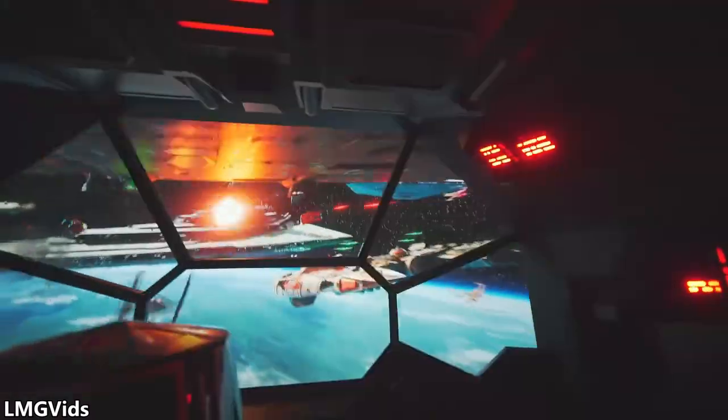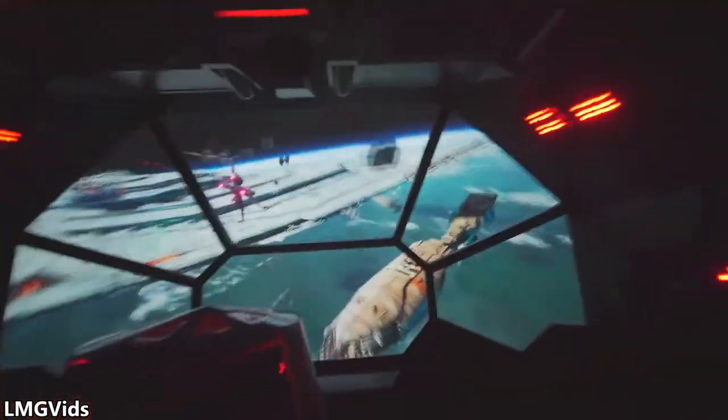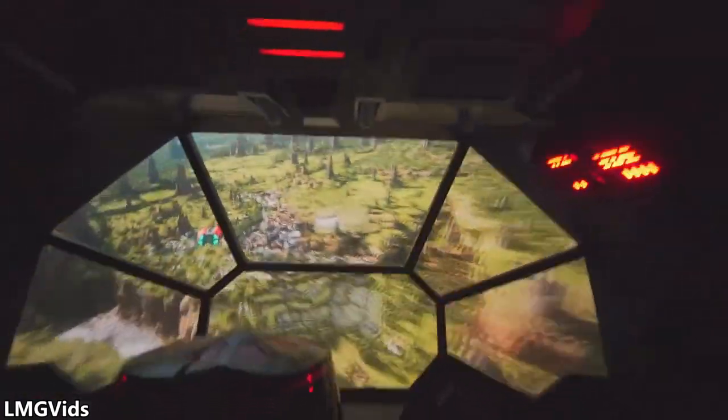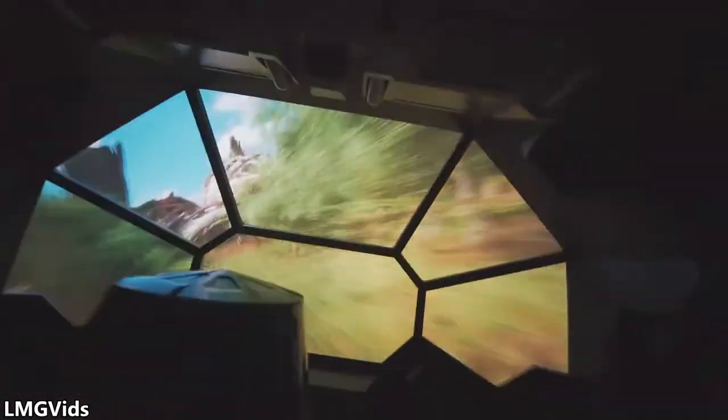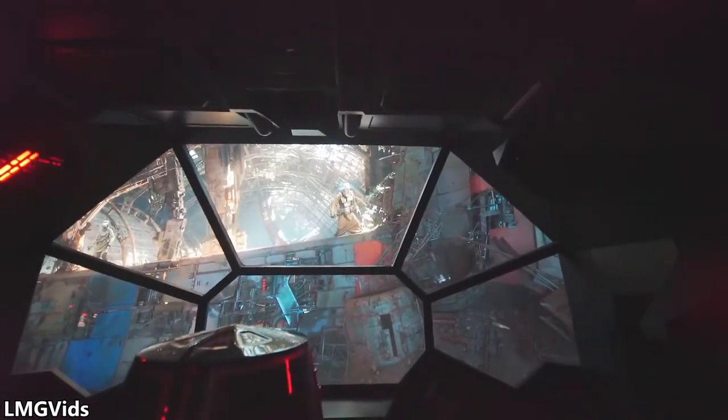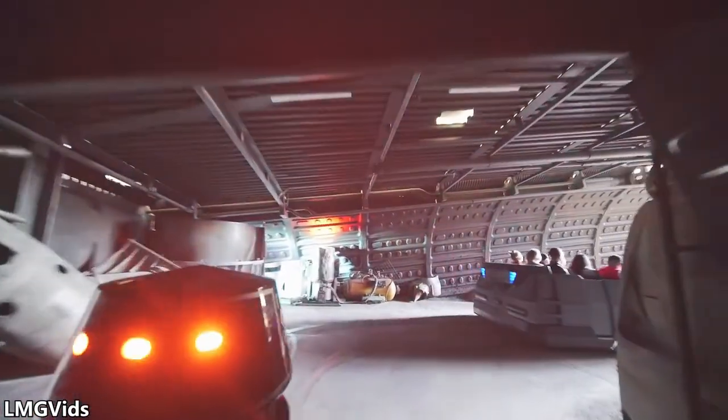After the drop, it immediately goes back to Star Tours mode and simulates all the way back down — absolutely incredible. It still boggles my mind how they were able to do it. On the Imagineering Story on Disney Plus — I think it's episode five or six — they show you that it's basically just two simulator pods, one for each vehicle, and a massive drop tower. It drops down — absolutely insane.